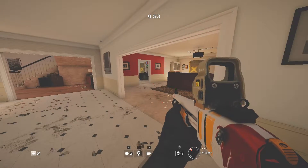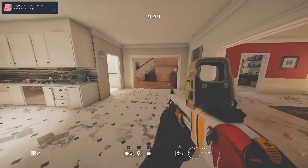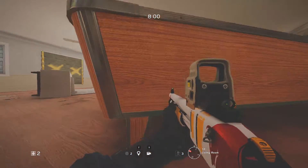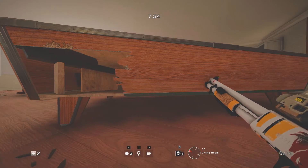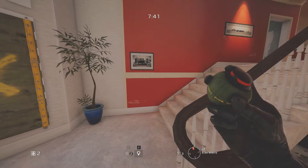Hello guys, it's GLG back with another video. In this video we will be going through hiding spots and angles on the map House. For the first spot we will be in the living room. Make your way to the pool table, go prone, shoot the sides, and you will be having a great angle into the main door. Just make sure that your back is covered.